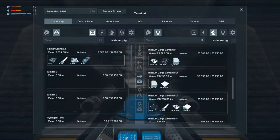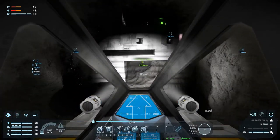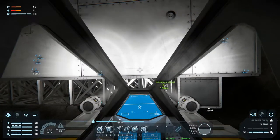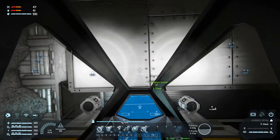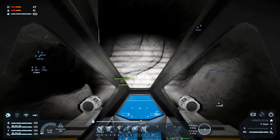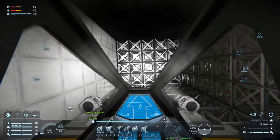We have a ton of plates and other stuff here, so we can go and do a bit of welding. Let's turn this on and get this welded up. We need to come down — maybe we can just do it from the inside, that might be easier. Because we have this hole here, so let's go ahead and weld up everything in here.